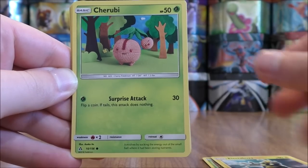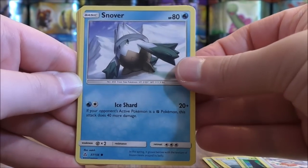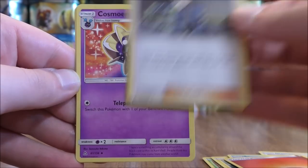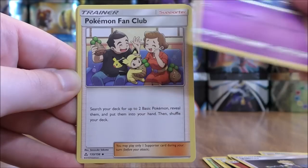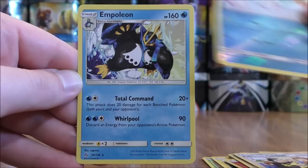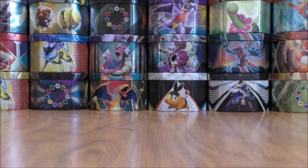Turtwig starts this pack. Electabuzz, Cherubi, Glamio, Snover, Fire type energy, Volkner, Cosmoem, Pokemon Fan Club. Reverse solo. I have an Alolan Vulpix, just a common. And the final card would be an Empoleon. I did also build an Empoleon deck. I really do like my Empoleon deck, mainly because if Empoleon is knocked out, my opponent only gets one prize card instead of two.